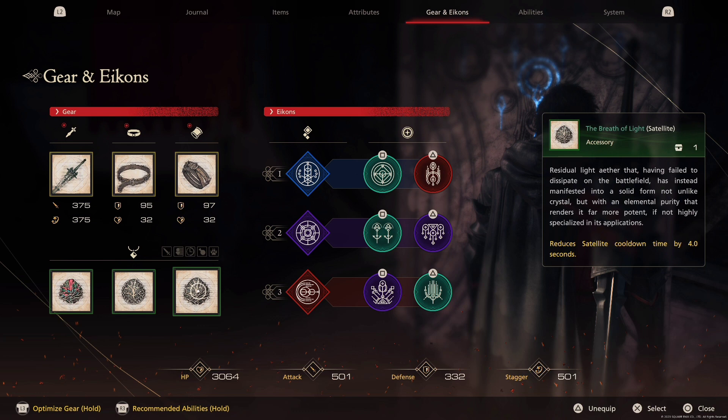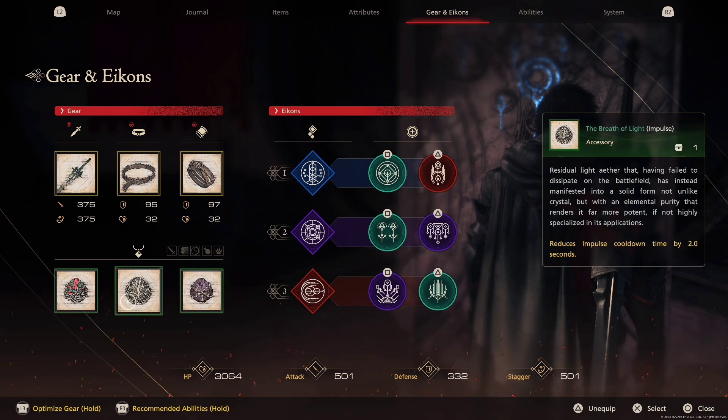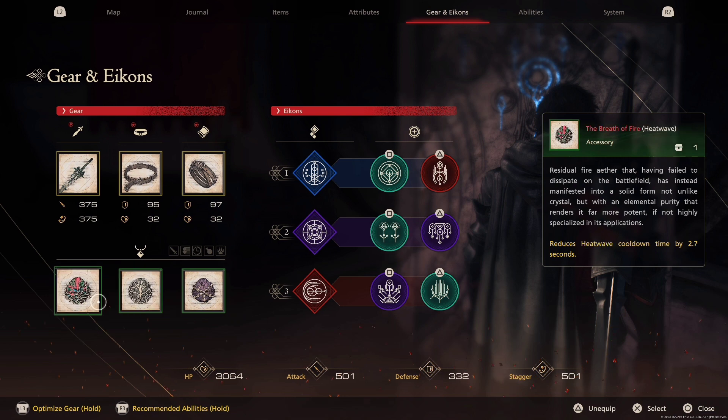The second accessory is Breath of Light: Impulse. Impulse is a main ability — it's good for staggering and damaging the enemy, so get it up as soon as possible and use it every time it's available. For the third accessory, I'm using Heatwave. With Heatwave, if we dispel an attack it reduces the cooldown to roughly 8 to 10 seconds, and with the additional reduction from the accessory, we can literally spam Heatwave if we're against an enemy that continuously uses projectiles.